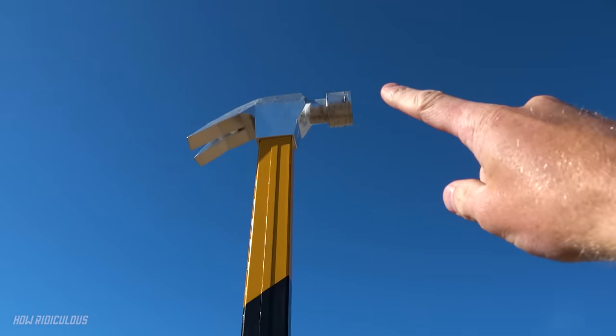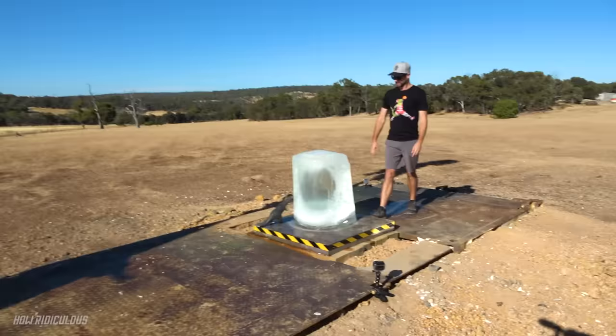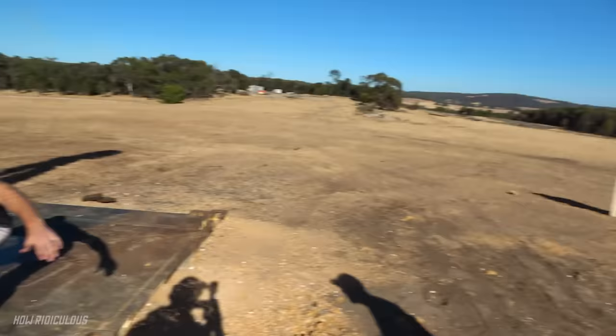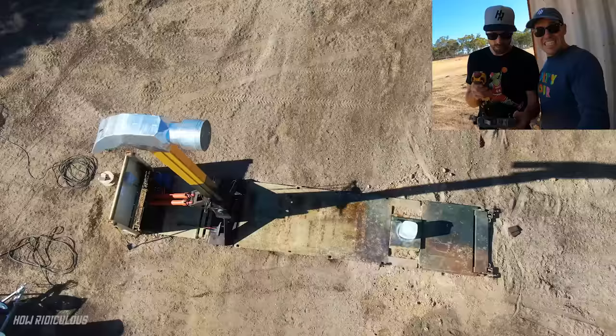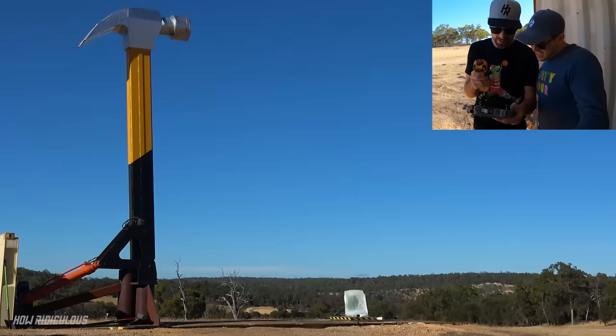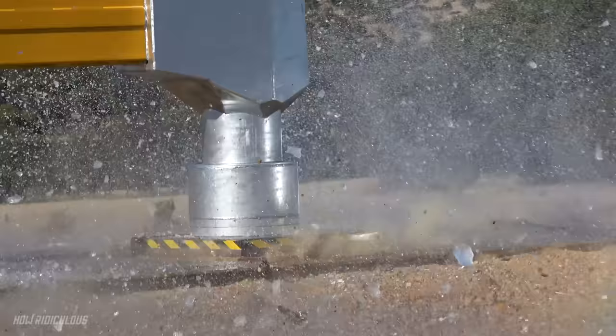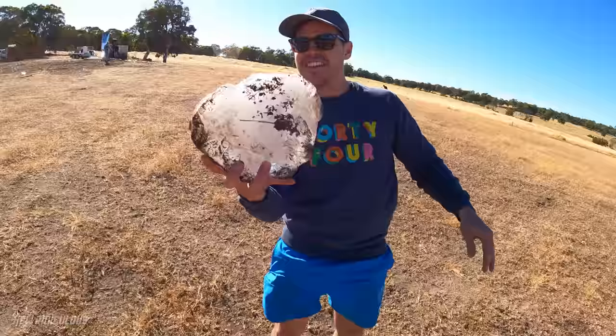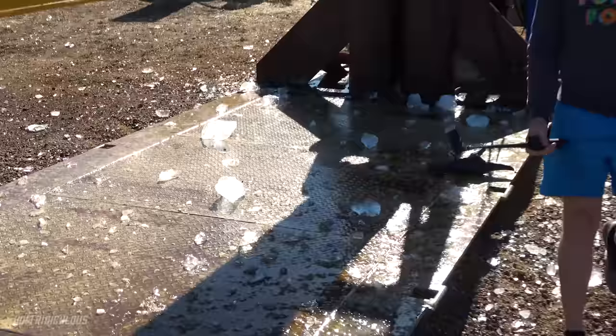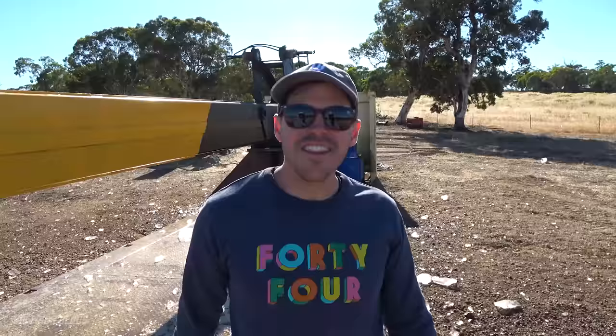The giant three-tonne hammer is raring to go! First item on the smashing block is a massive ice block — straight to the bunker, let's get into it! Three, two, one, go! That's ice magic! That's a couple litres of ice! It's a winter wonderland! What a mess that we don't have to clean up!